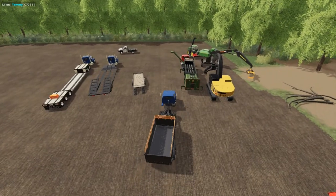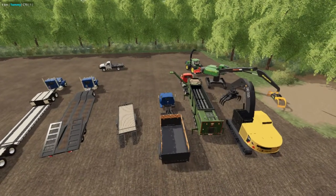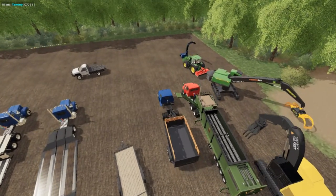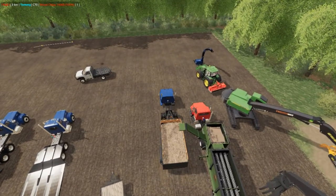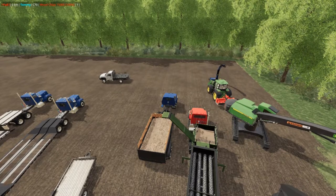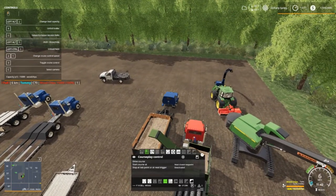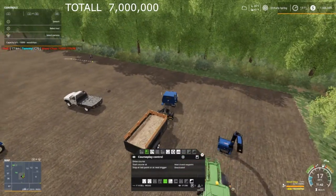Welcome back everybody to Farming Simulator 19 here on Midwest Horizon — this is episode 4. What's all this machinery, Mr. Blue? Well first of all, I hope y'all are doing okay. I am doing peachy myself. As you can see in the top right corner: one million, five hundred six thousand, eight hundred forty-nine. I took out two more million for my uncle.